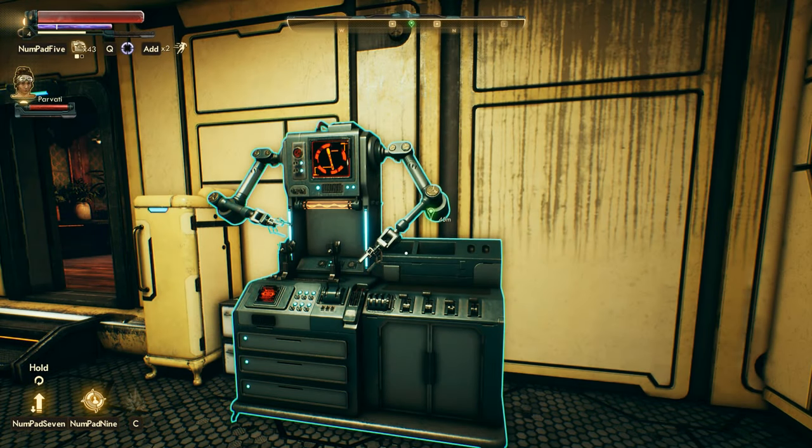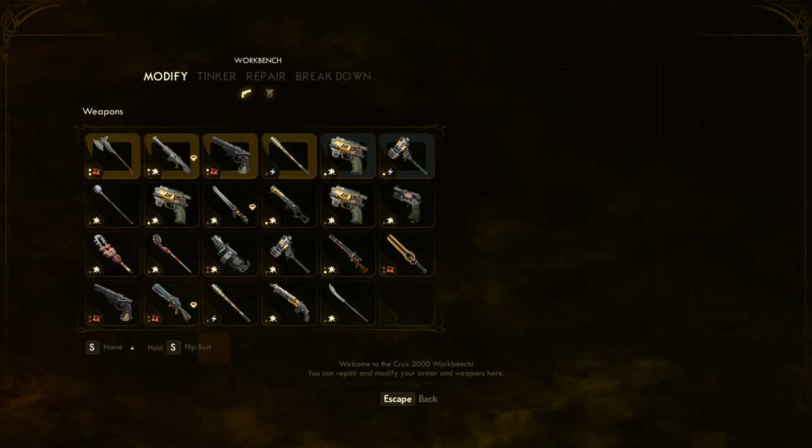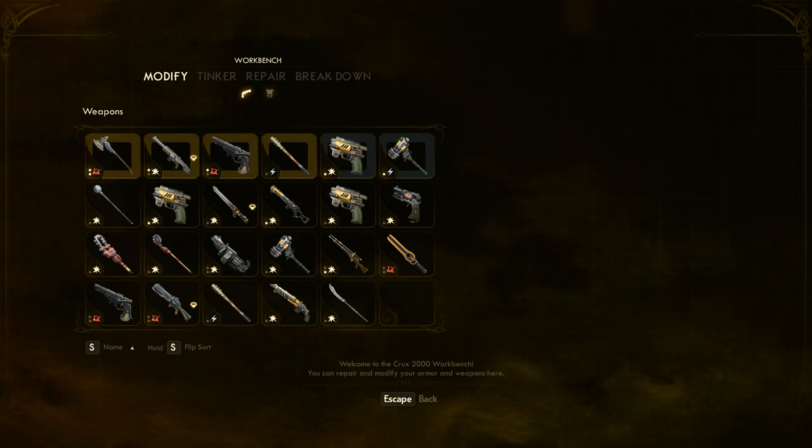Howdy folks! This is Checkers, and this is the Outer Worlds. We are here today to talk about modifying weapons and armor in the Outer Worlds. First, you need a workbench, and then you need a weapon or piece of armor and some mods.